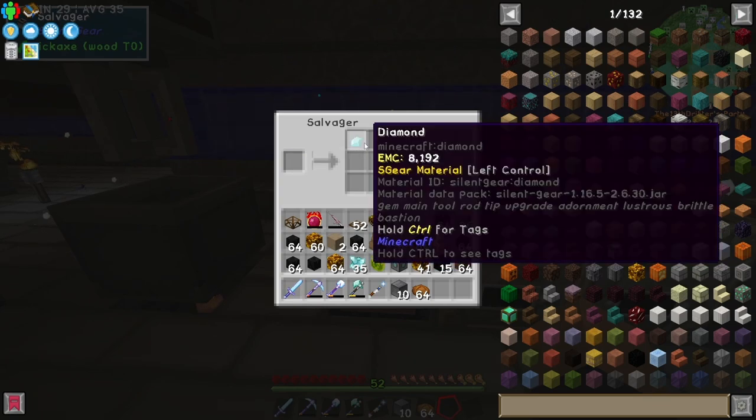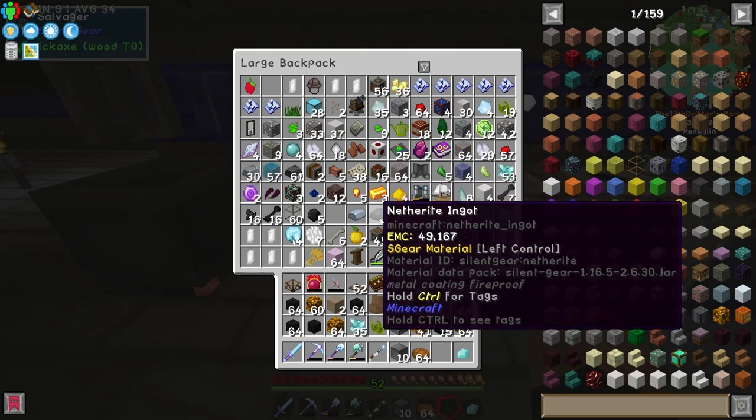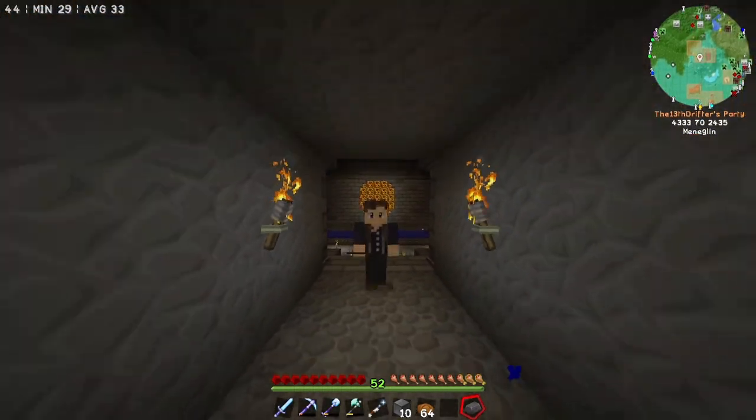Or not — it's just going to give us a diamond. What the fuck? Well, luckily, apparently I am so fucking blind, because we've got a netherite ingot right here. So all of that was actually for no reason. I am so smart. Please, I am begging you, believe me.